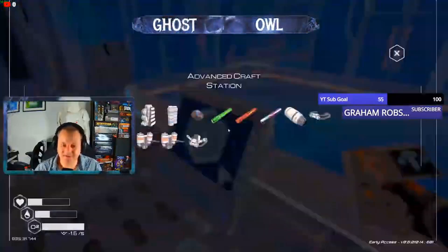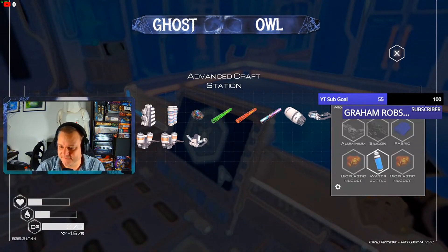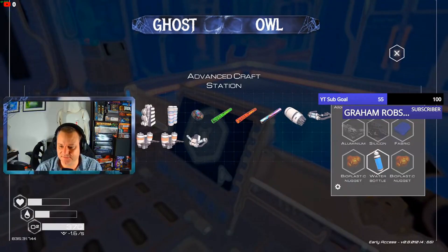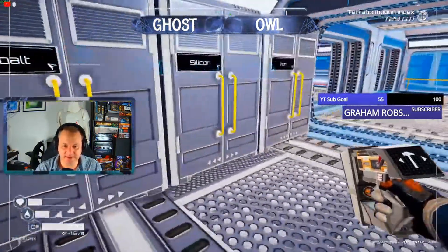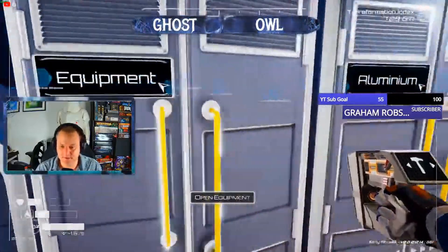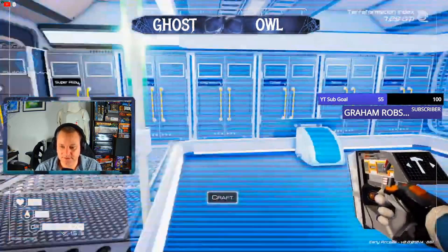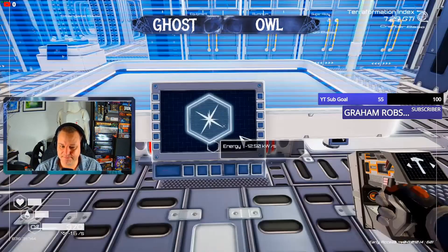We just unlocked something new and it's a water filter. Aluminium, silicon, fabric, water bottle, two bioplastic nuggets - that should be easy enough to do. Aluminium we don't have any though. Silicon we do, fabric we do, water we do. So it's just two bioplastic nuggets and aluminium.